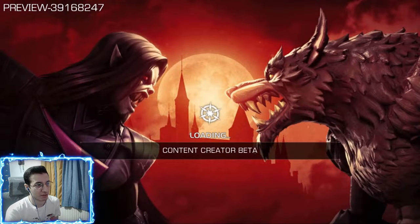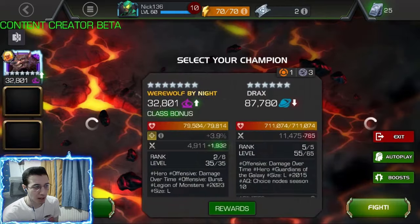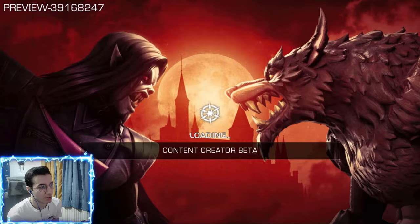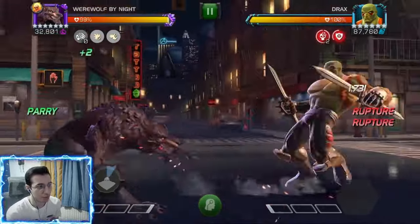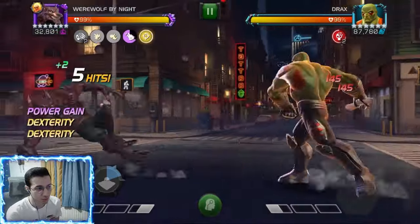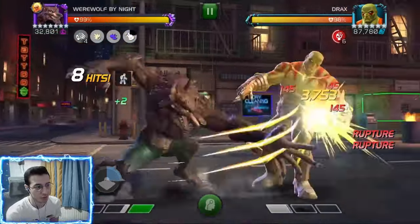That was a 38-second fight for a 200k health pool — about a background fight if you're fighting a six star, not a seven star. There are some six stars that have 200k health like Dr. Doom, and I bet you can definitely do Doom because most of Werewolf's damage is basically red numbers and you can kind of bypass Doom's critical resistance.